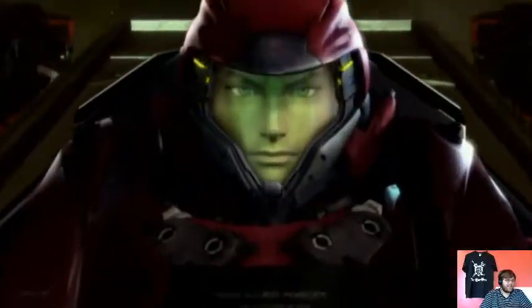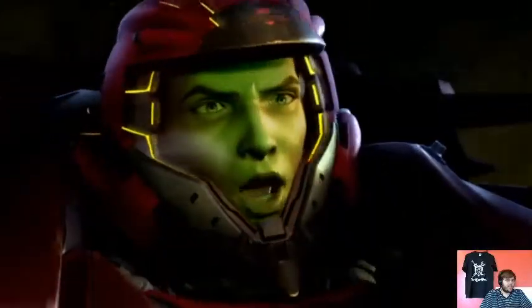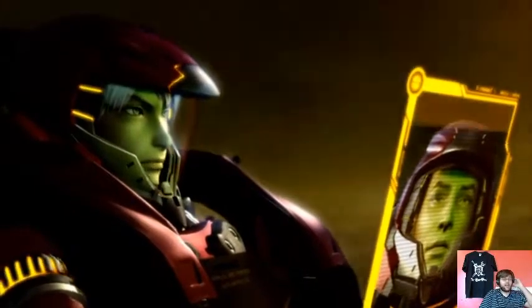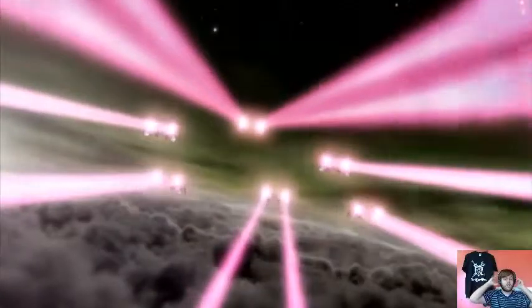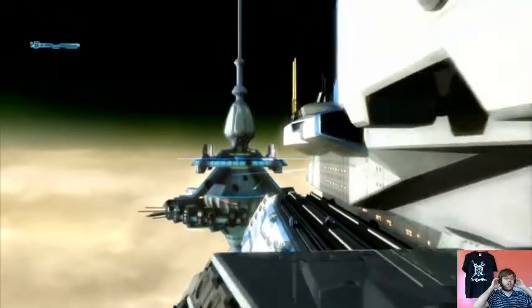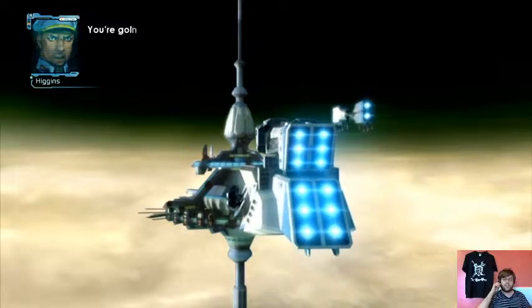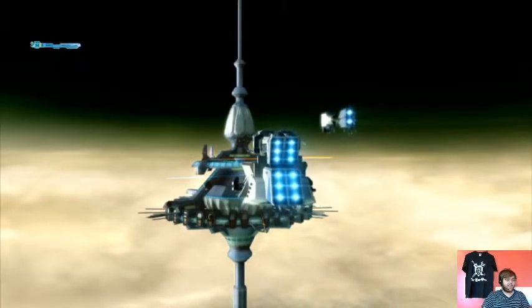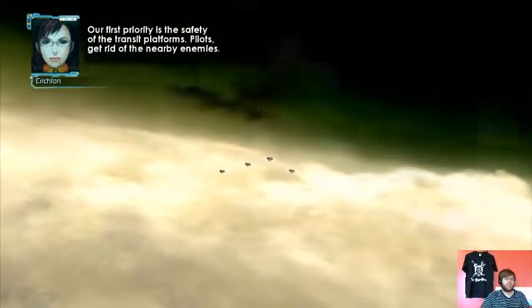That's an interesting option. Night Raven squad, from headquarters — area six has been secured. Tarot scum, how does that make you feel? We've only just started. So what are we gonna do about the small ones? Leave them to the main fleet. Let's strike through center. Looks like I lost audio out of this — we can't spare anyone to assist you. Our first priority is the safety of the transit platforms. Pilots, get rid of your enemies.